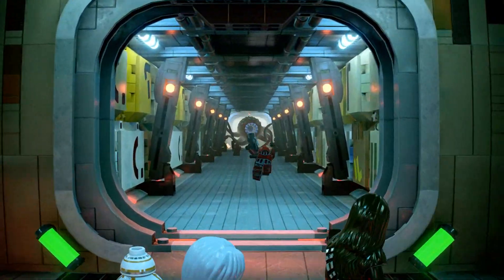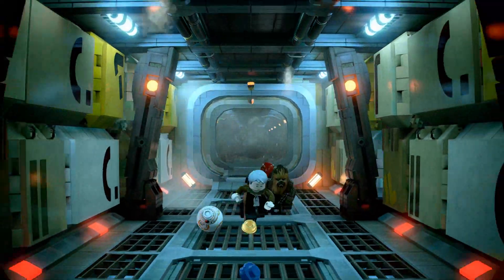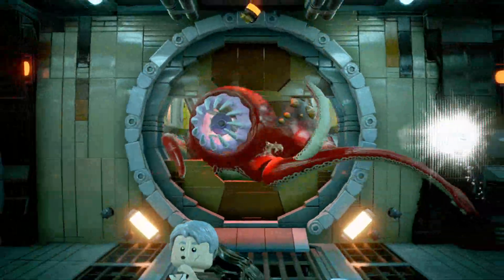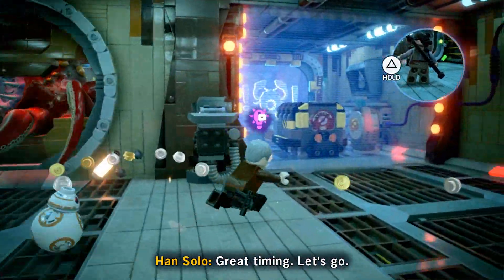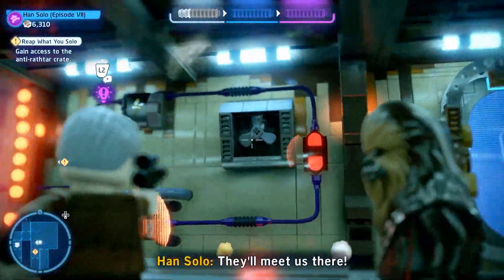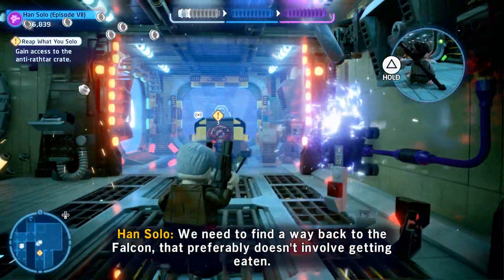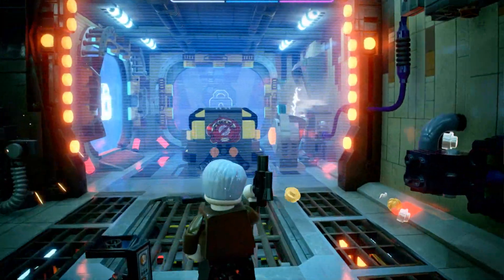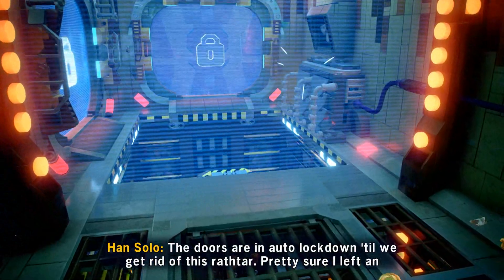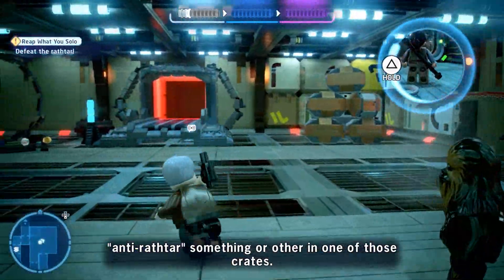As soon as we get that door open, it toggles us back up top to Han, BB-8, and Chewie. We're going to get a run going — if you stay to the middle and then to the right, there are actually two rows of studs, both with blues. Then we're going to use our scoundrel Han Solo to target and take out the control panels on the far right wall, which is going to drop a box for our people down below.